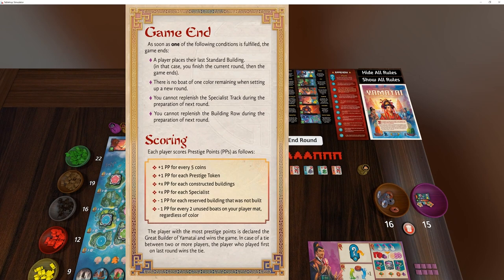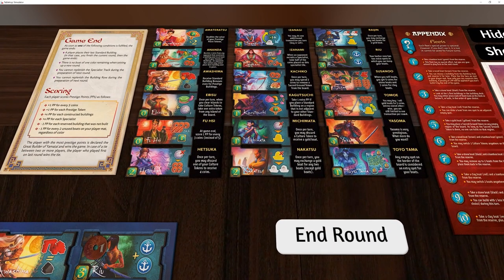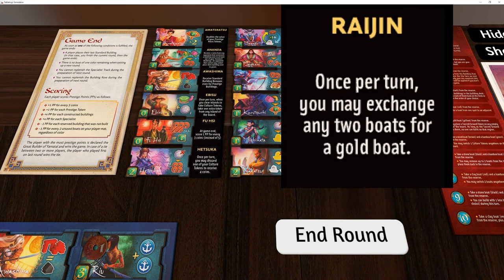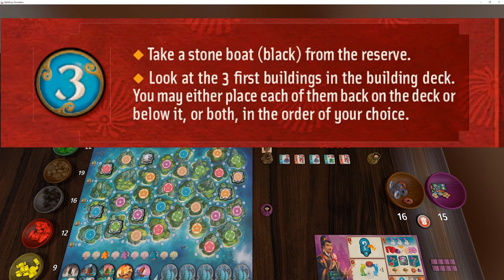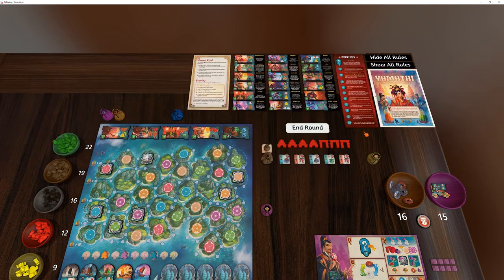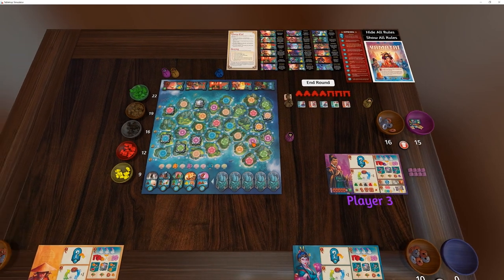If you look up here, you've got a little game ending and scoring system. You've also got all the specialists - if you hold down Alt, it'll pop up their power and you can just see what their power is, just an easy reference for that. I've also done the same thing with the appendix: if you want to know what the different tile powers do, you can just hold down Alt and mouse over them and they'll pop up.